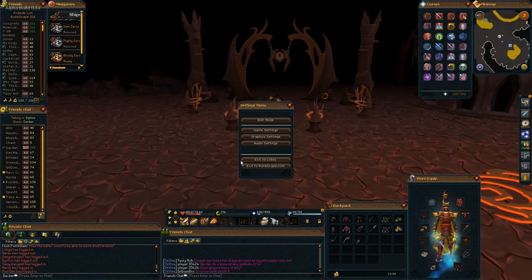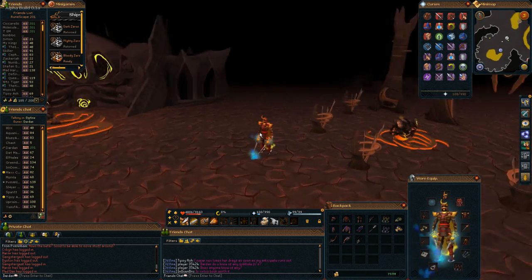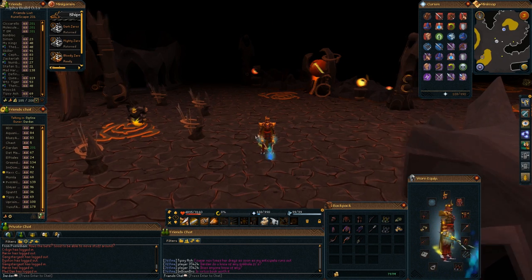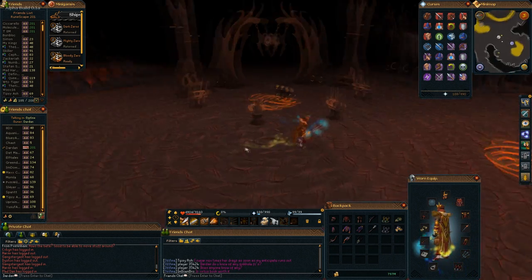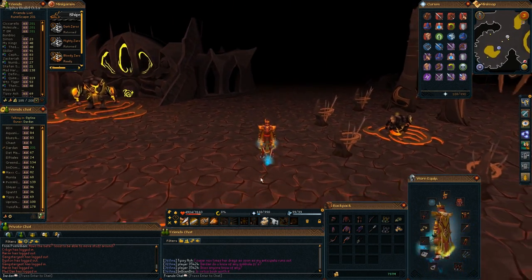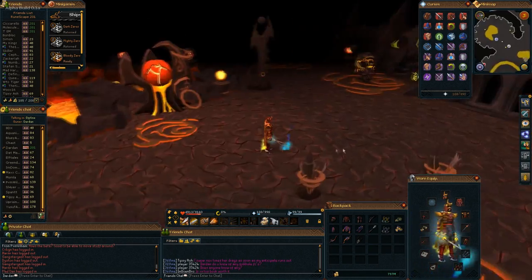I'm really loving the alpha so far — in my eyes it's more like a beta because you can already do a lot of things, and it's not as broken as the HTML5 beta. There are obviously some glitches and bugs here and there, but I'll be sure to report them in the forums. If you got access, make sure to do that as well. Let me know what you guys think of the alpha — I'm really loving it. See you next time!